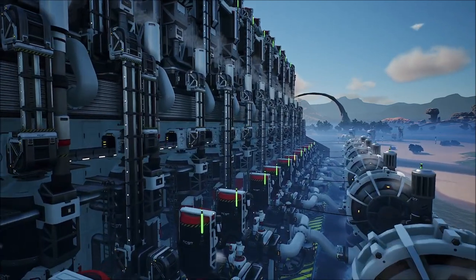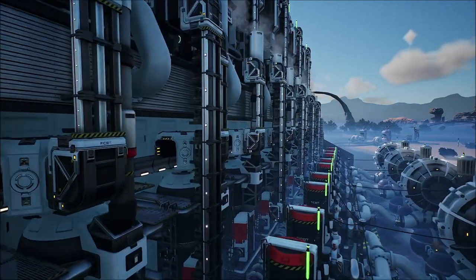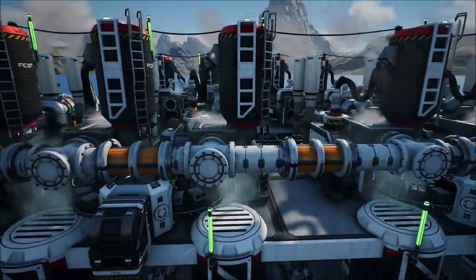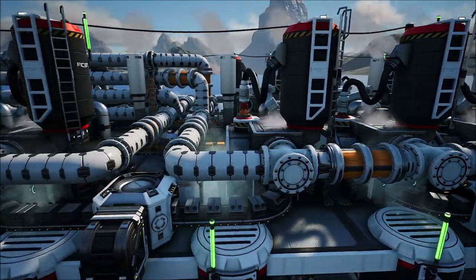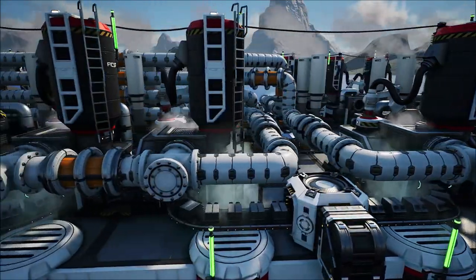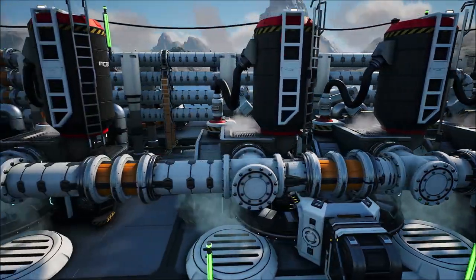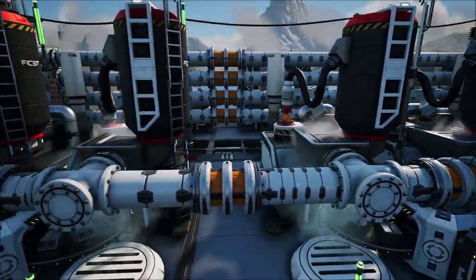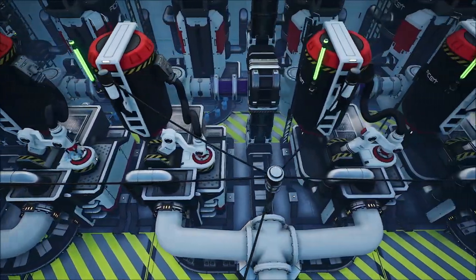Now unfortunately this is a bit of a shonky boy, so we're going to have to break this up into two videos. The first video, which is today, is going to be focusing on taking the 600 cubic meters of crude oil and turning that into 1,600 cubic meters of fuel. That'll power 132 fuel generators, giving us 20,000 megawatts of power.